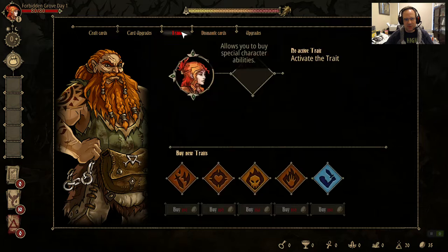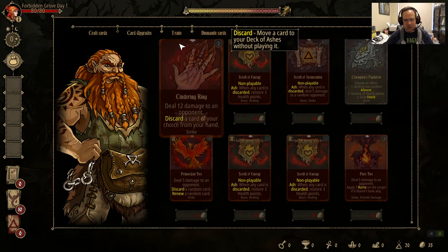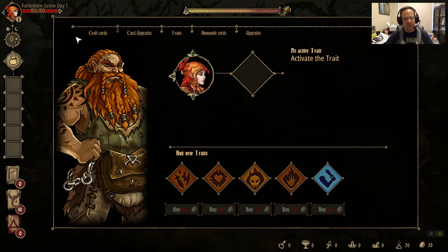Another high priority is getting traits from the Blacksmith. His upgrades include teleportation stones, disassembling cards, and getting more stuff from treasure chests. The Sacrificial Chalice trait works with the whole deck — I'll explain how that works once I get there, assuming I don't get totally owned.